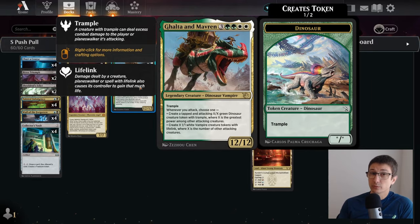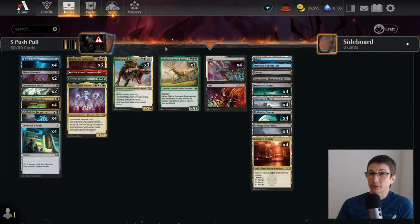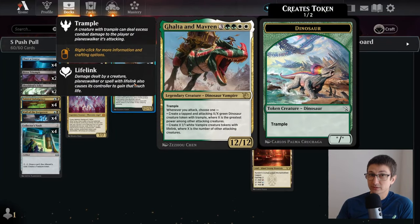When you attack — and it doesn't have to be attacking with Galta, just any attack — you can create a creature that's attacking for the highest power. So if you have these two Galtas, you can swing in for 24 and create a 12/12 token. So that's 36.